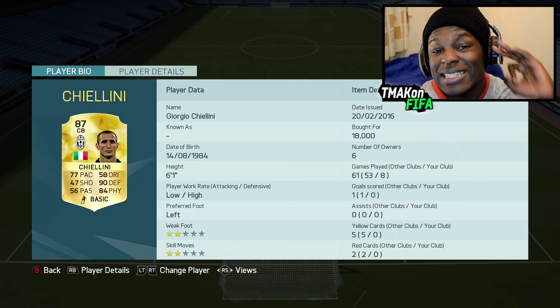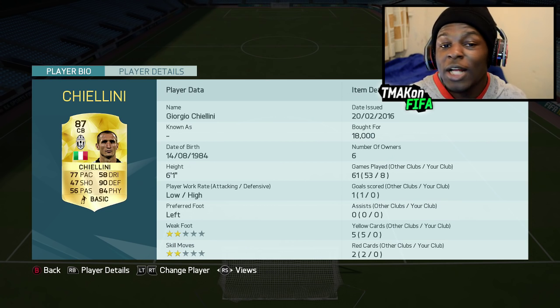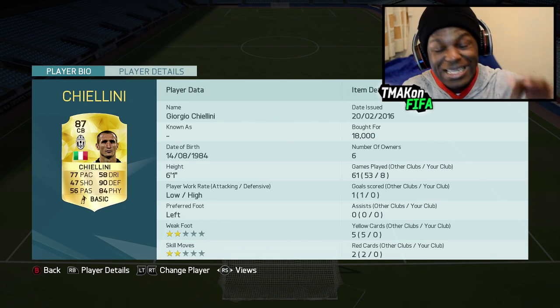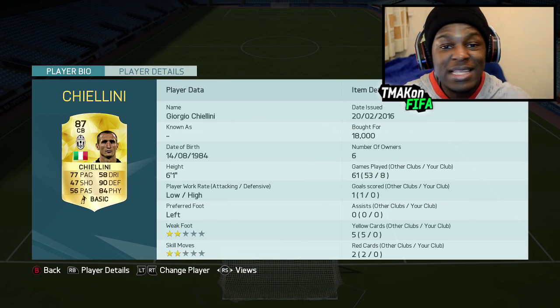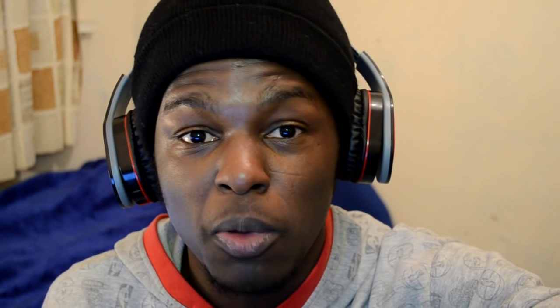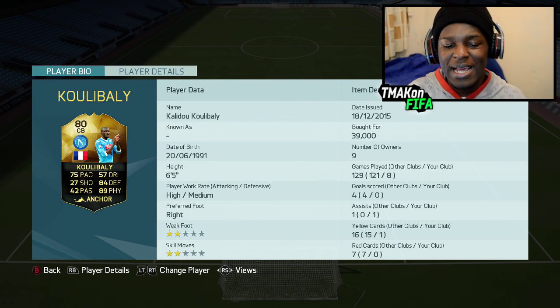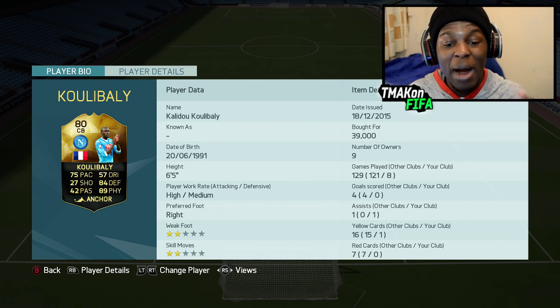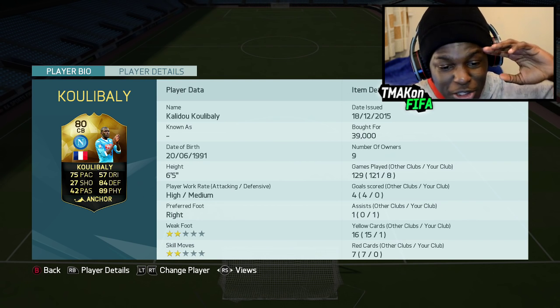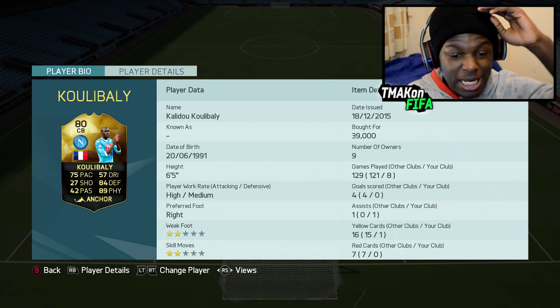Moving on to the first centre back, we have the daddy himself, Chiellini. This guy cost me 18k coins and I don't regret buying him at all, because this guy is a brick wall. He's almost impossible to get past — he's pacey, he gets back, he powers anyone and I mean anyone off the ball. Here we have our first in-form player in the team and it's Koulibaly. This in-form card is magical guys, it's just too freaking good — he's strong, he can run, he's just got everything. I'm literally running with the wall of China as my back two.